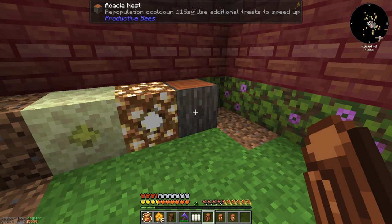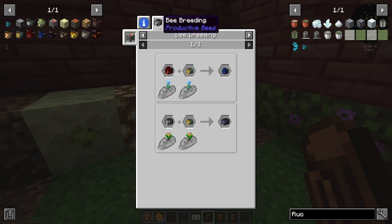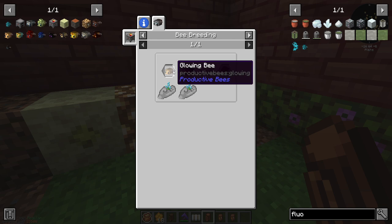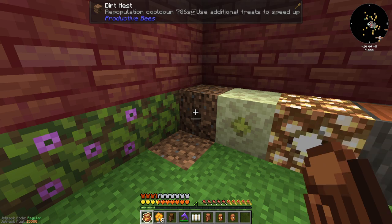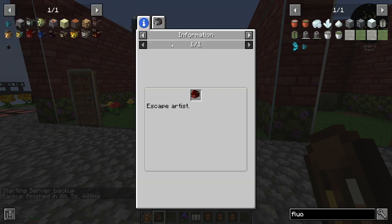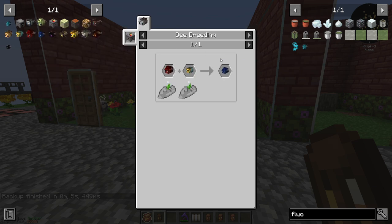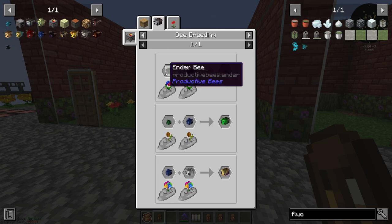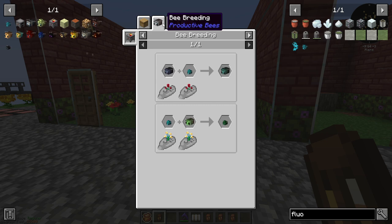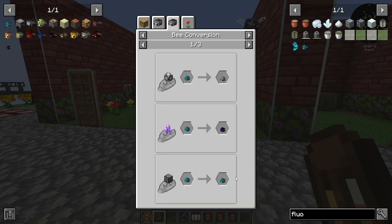This nest should hopefully get me a blue band bee, and the blue band gets me a lapis bee. Lapis comes from redstone plus lapis — but the only way to get redstone is the chocolate bee. I've got my glowing, I just need the chocolate. Just got a chocolate bee! So: chocolate plus glowing gets me redstone, redstone plus blue band gets me lapis, lapis plus ender gets me diamond, then diamond bee conversion with a fluorite ore will get me a fluorite bee.